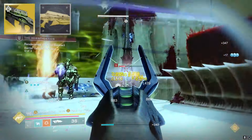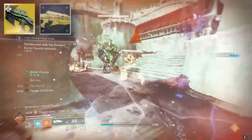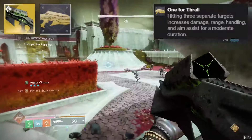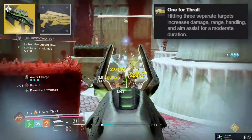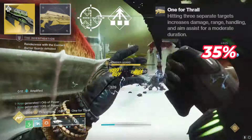They threw it in a blender with a little bit of magic. The new catalyst is insane, and there's nothing you have to do to go get it — it's already changed. The new catalyst is 'One for Thrall': hitting three separate targets increases damage, range, handling, and aim assist for a moderate duration. This is basically a combination of One for All and Stats for All, minus the extra reload speed.